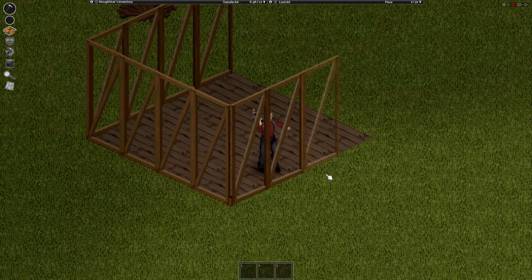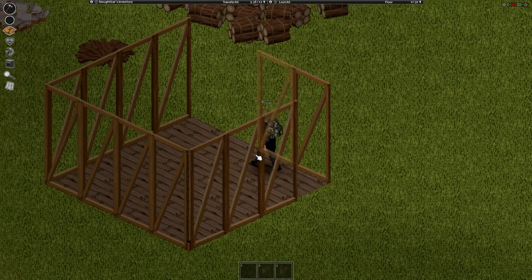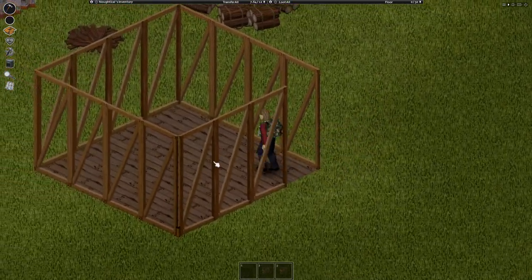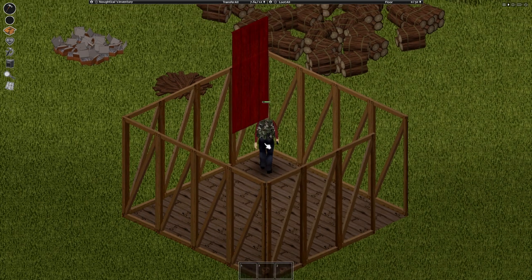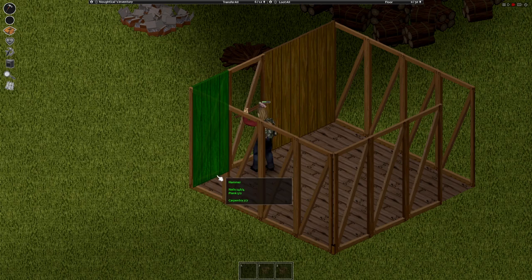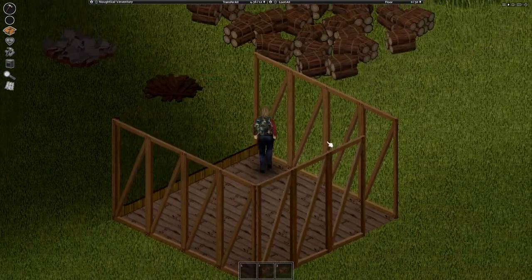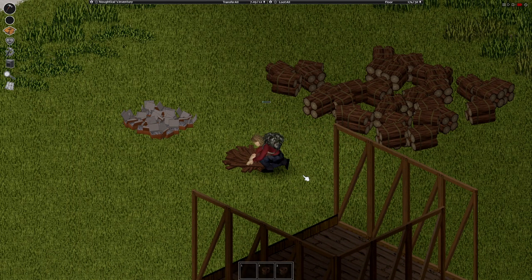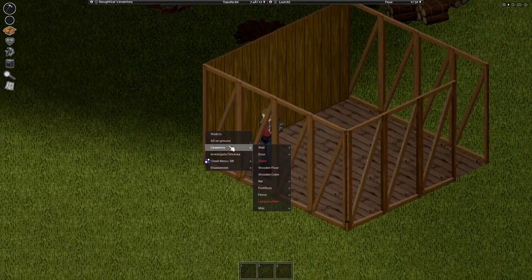Here's where you have to decide where you want the door. I've put the door in the bottom right corner. Grab some more planks and nails, then right-click on the walls and click 'Build Level 3 Wall' — this is why you need level 7 in carpentry. You can build level 2 walls but they are lower quality, look worse, and zombies will break them down far more easily.